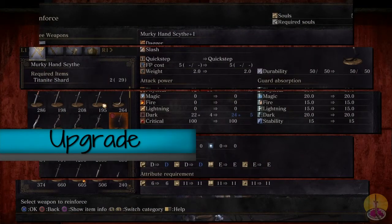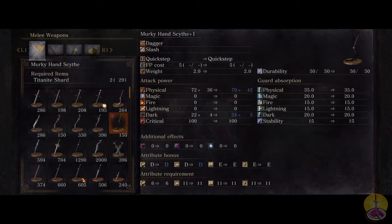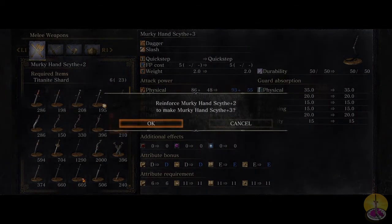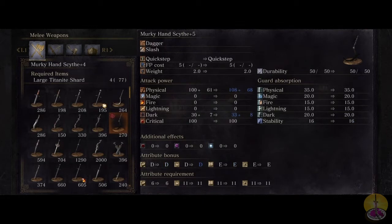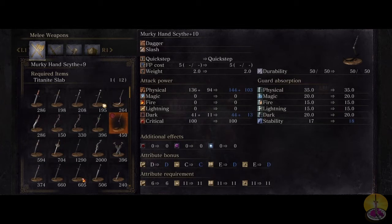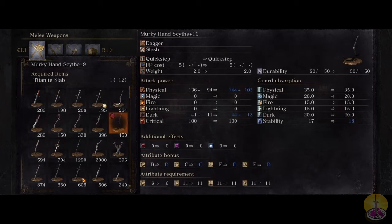When upgrading the Murky Hand Scythe, at least something's nice — it uses regular titanite, which is good. I was kind of expecting twinkling since it has built-in dark damage. So it's going to be a full range of upgrades, and you don't get a whole lot for the dark damage — literally two points of base and one point of bonus sometimes. On this upgrade, you see the scaling for dexterity went to a C. And the scaling for intelligence goes to a D for whatever that's worth. I don't think it will amount to too much for the scaling on this weapon.